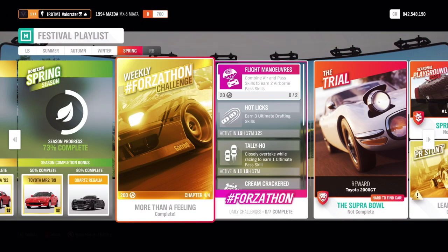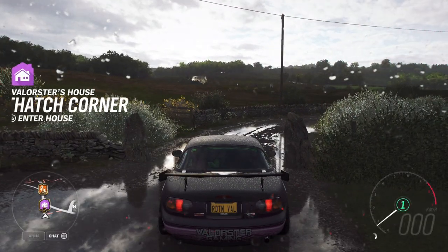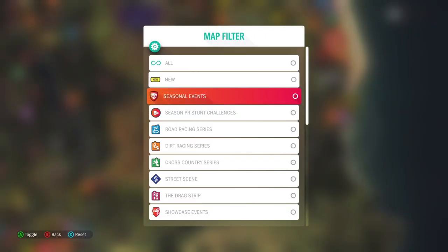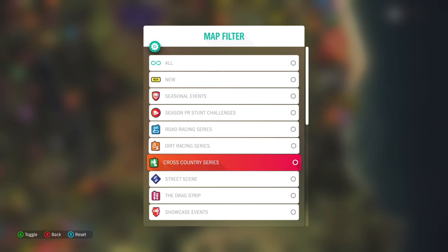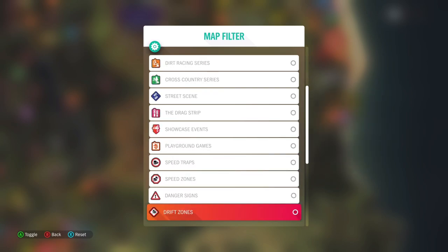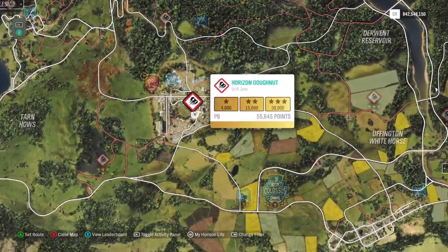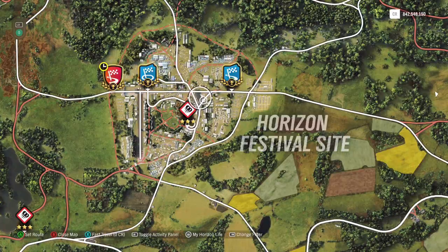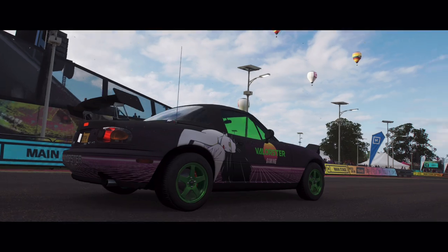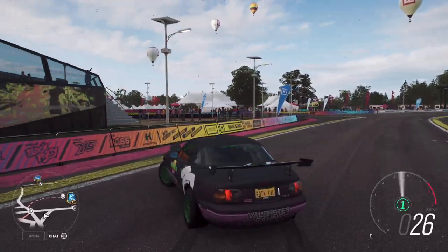I'm already in the car — it's a B-class car that I actually use for seasonal. You might wonder if I'm going to drift that, but for some reason it's pretty fast. I'll put the road racing on and the drift zone. Let's take the easy one here. The nine stars are combined so it doesn't really matter how many stars you get each run.